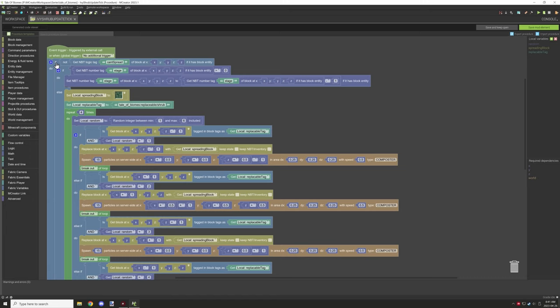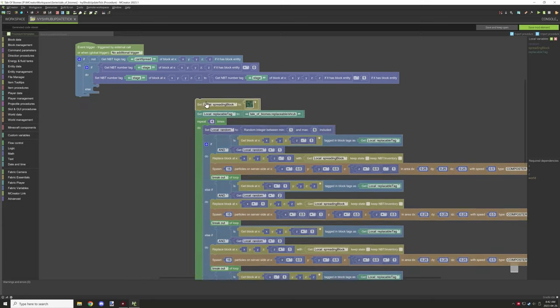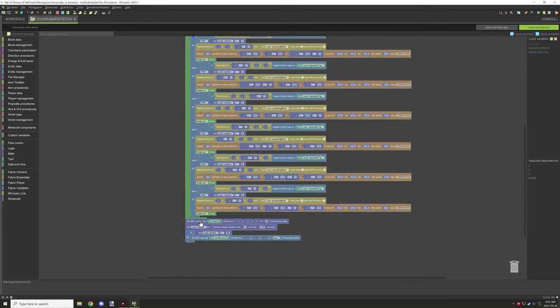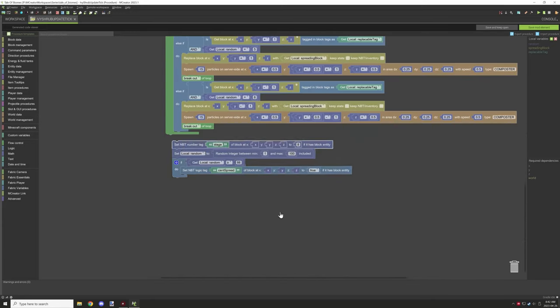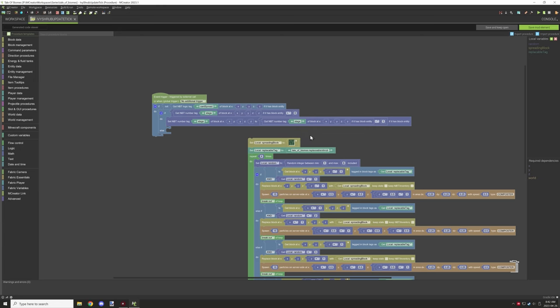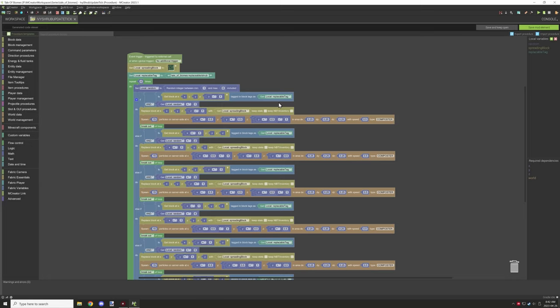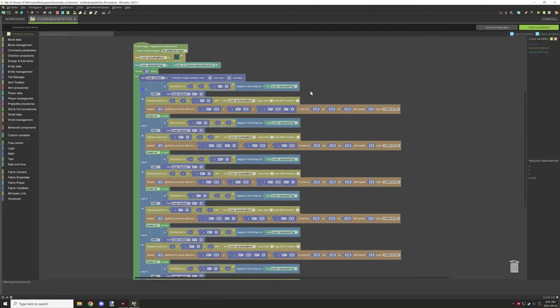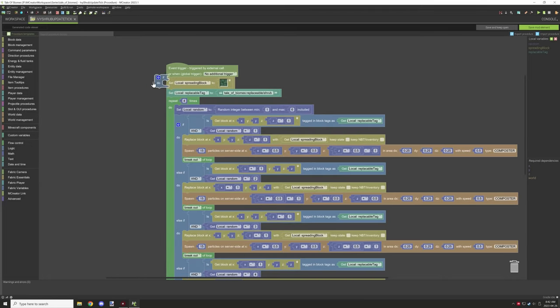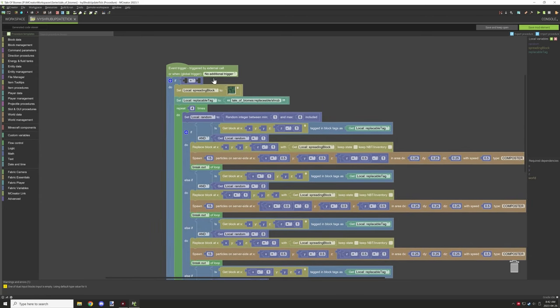There are a few things I wanted to change in this file. This is the update tick for the growth, and overall what we need to do is set it up for maybe like five seconds or so during the day. At 6 a.m. we want to run the script, so I'm going to limit the script to this and make an if statement, then test for the world time.